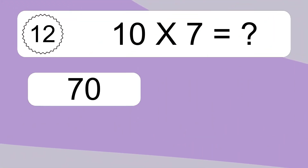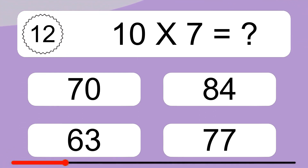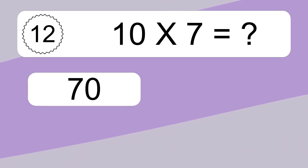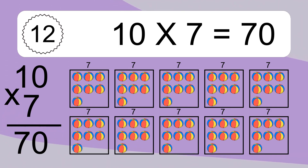10 times 7 equals what? 10 times 7 equals 70. We have 10 boxes, and each box has 7 colorful balls inside. If you count all the balls in all the boxes together, you will have 10 times 7 balls. This equals 70 balls.